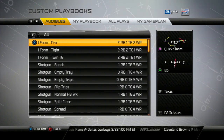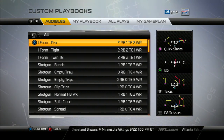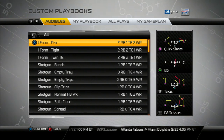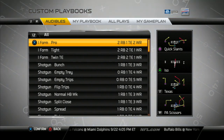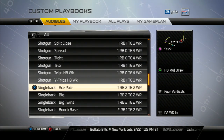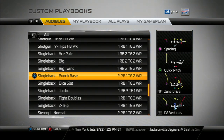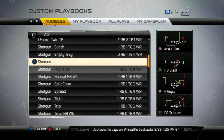The first thing that comes up is the audible page, which shows every formation in the playbook. Keep in mind that this year you're only allowed to audible to formations that have the same personnel. For instance, iPro has two RBs, one tight end, and two wide receivers — make sure you have other formations with that same personnel. Single back has it also, so you'll be able to audible to single back and strong formation as well.